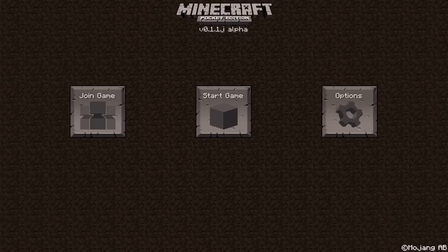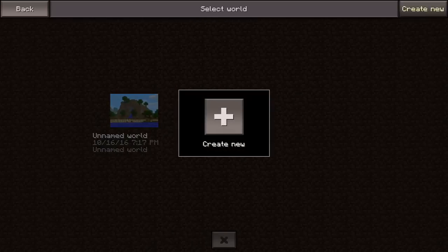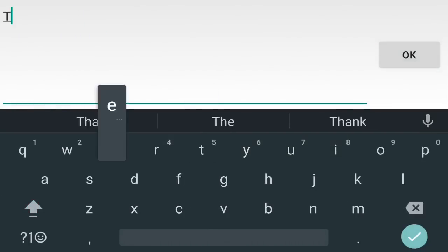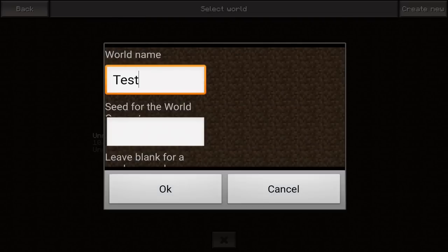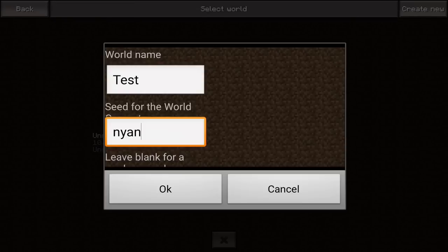In order to go through this update we have to start a new world. We're going to create new. I created a world earlier just to see how it's like — you can name your world and all that. We're going to call this 'test' since it's basically a test, and you can enter seeds. I do remember an old seed that should work pretty well for this old MCPE update. We'll let the terrain build — it did take longer back in the day, maybe because devices weren't as strong.